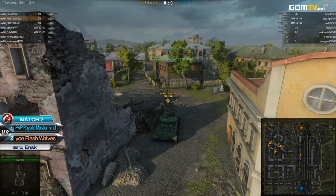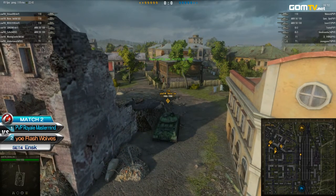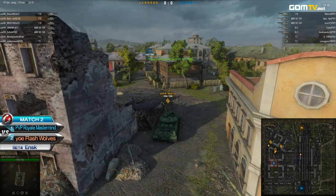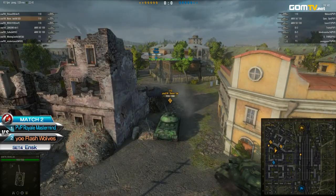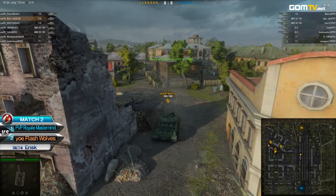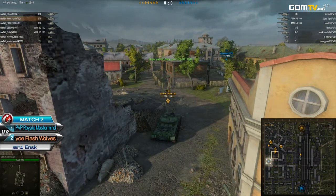Now it's all going to come down to execution here. Flash Wolves with decent maneuvering as well — they have the option of splitting up into three different lanes at this point if they decide to push. Even if they do get pushed on, they should have no problem coming back together for a solid defensive move. Both teams with a lot of options, and I think what's really going to determine how this set plays out is just who takes more damage first.